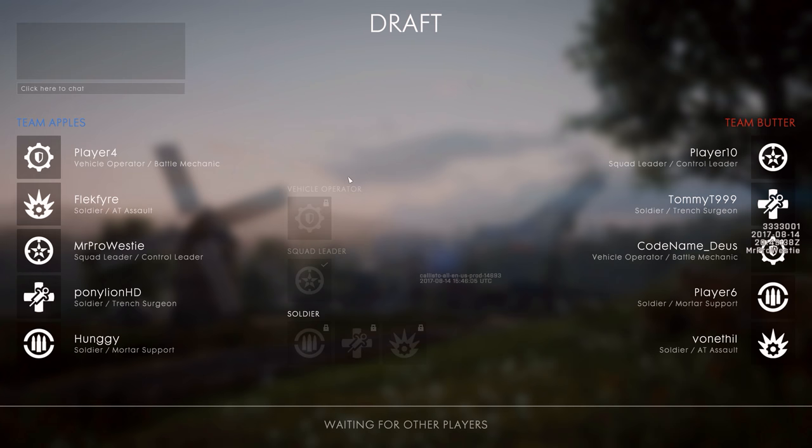Moving on, the draft system that DICE has created for the mode fits well. They've created a series of kits that you can easily pick from and coordinate with your team to make sure you're covering all the bases for the round you're planning. Not all of the weapons and gadgets included in Battlefield 1 are on offer in these kits, and some weapons have actually switched classes to make more sense depending on what role they're trying to fill.